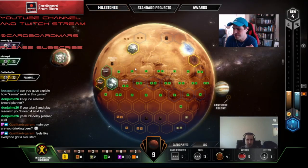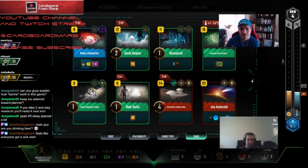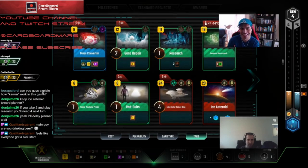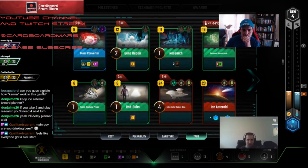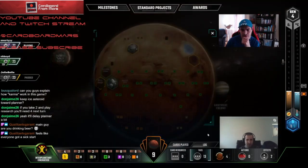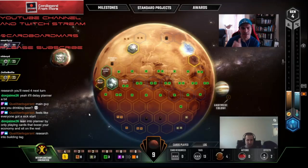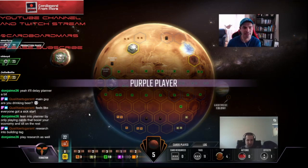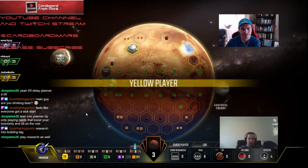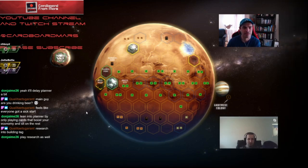We're one tag away from Builder, so I feel like that one's pretty good. Although we don't have any more building tags — we will have to get one more. We have four VP also. I think we want to push towards scientists pretty quickly, because we want to get that mass converter online if we're going to be playing space cards. So we have one science tag right now. Research would be two.